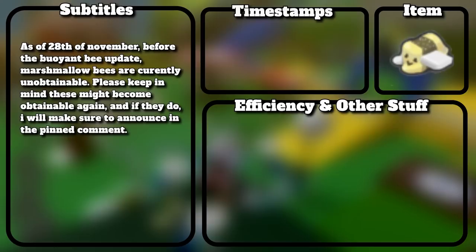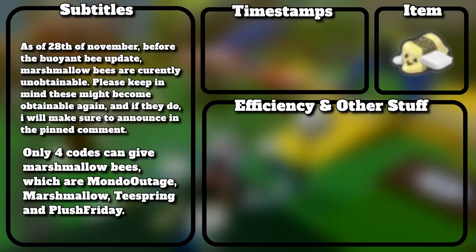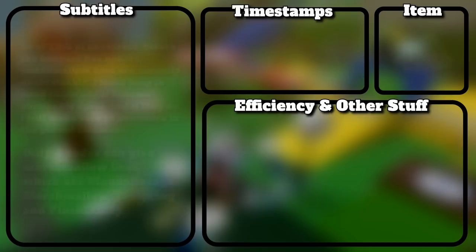As of the 28th of November, before the Buoyant Bee update, marshmallow bees are currently unobtainable. Please keep in mind these might become obtainable again, and if they do, I will announce it in the pinned comment. Only 4 codes can give marshmallow bees: Mondo Outage, Marshmallow, Teespring, and Plush Friday.